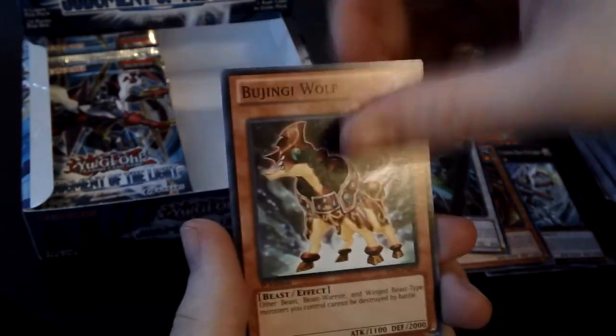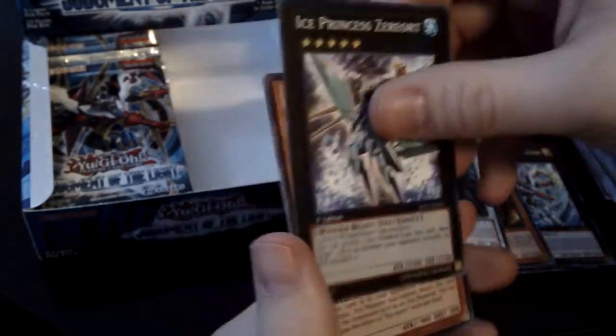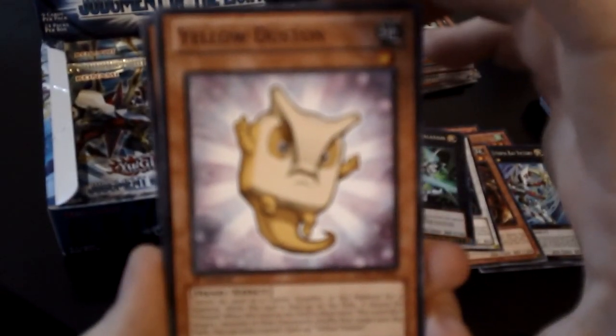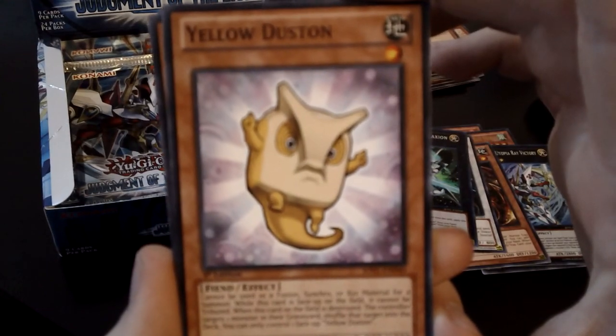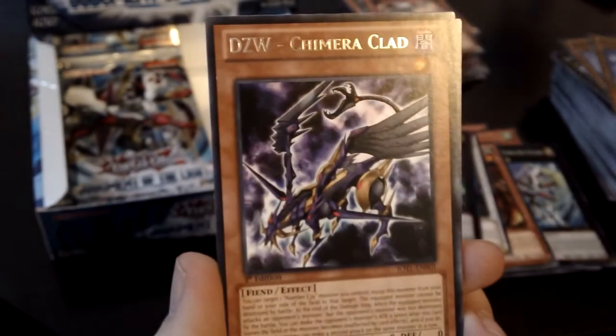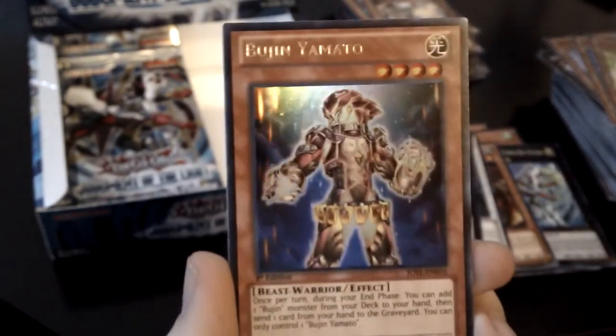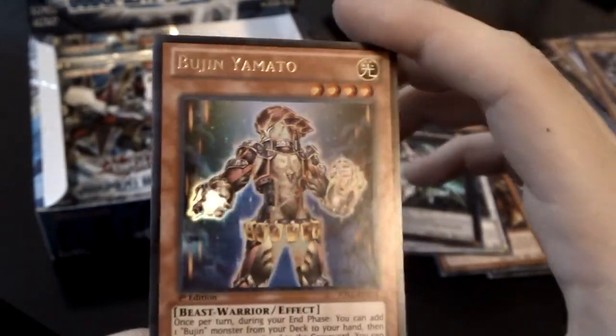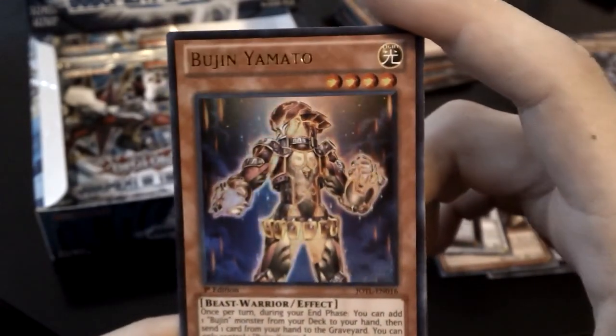Archfiend Heiress — I have one of those. I'm just not a fan of these Ice Cards and Shark Caesar — I've pulled like a thousand of those. Yellow Dustin. Jingi Turtle. Spell Recycler. Cheap, cheap, cheap. Chimera Clad. Bujin Yamato. Holy — that is worth a lot of money. And I like Bujin cards. That makes me very happy.